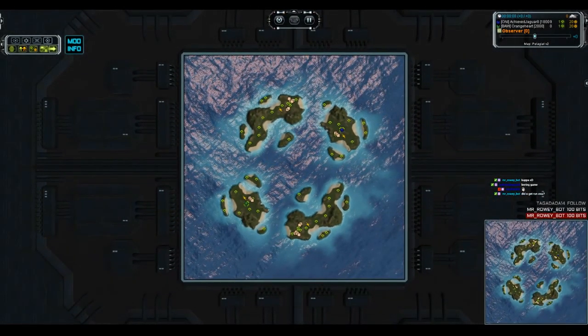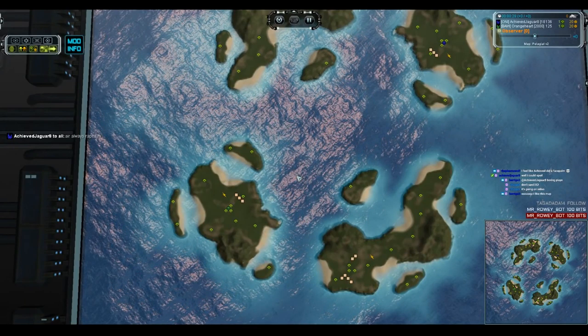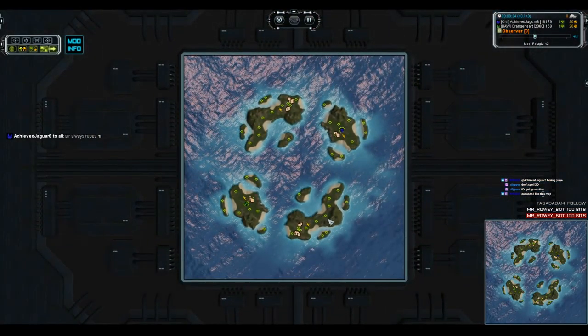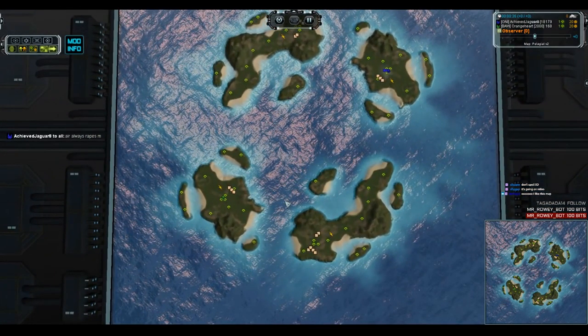Next up in the winner's bracket we've got Pelagial version 2 — I have no idea how to pronounce that map name and I am not going to try it again. On this map we've got Orange Heart versus Achieved Jaguar. Both of these guys are going Seraphim, meaning they both have hover artillery, which means there's always the possibility that you get slammed with land spam.